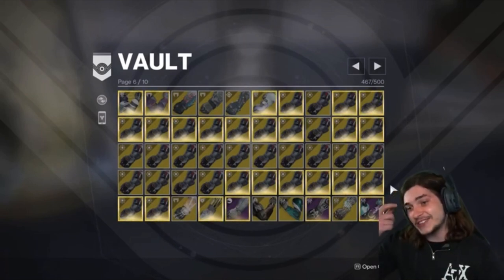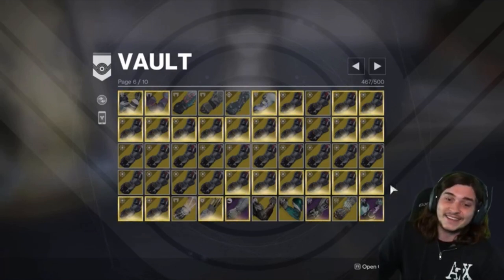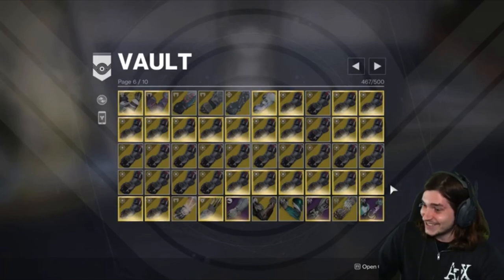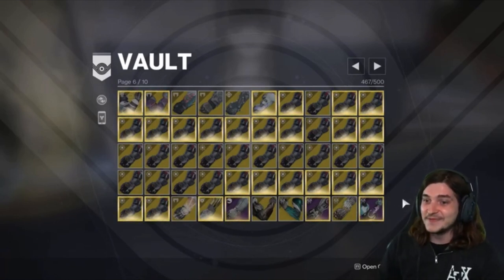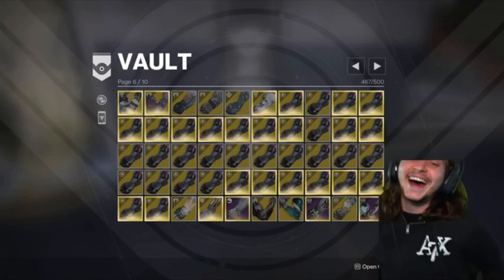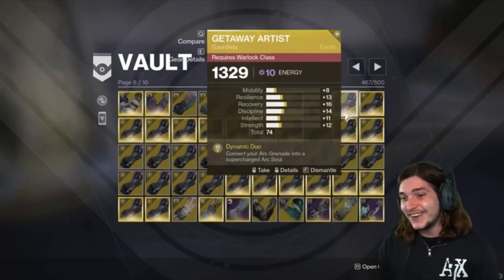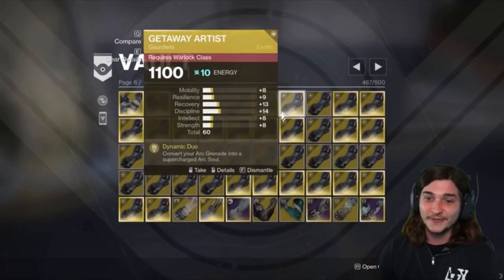Anytime I have extra ascendant shards, I infuse them and I put them in my vault. And my getaway artists are the ones I do that for. I'll just print getaway artists, I'll infuse them all the way up.